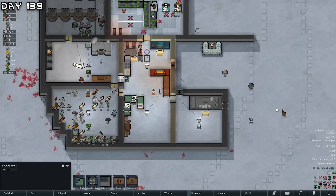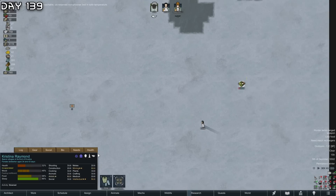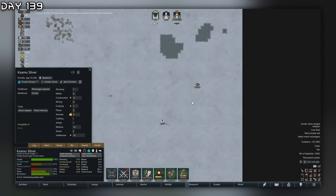A really good pawn, but we are going to devour her. I need to get some herbal medicines for organ harvesting - we cannot, she's part of a faction. If only she was an independent refugee.